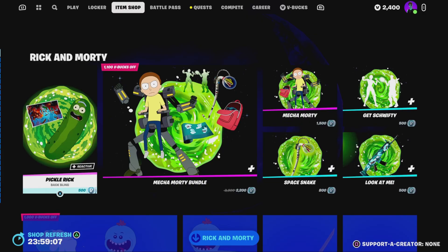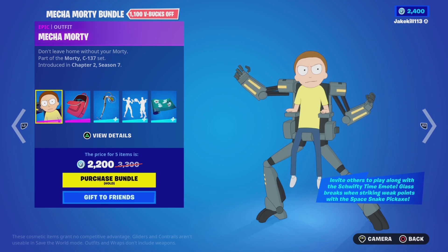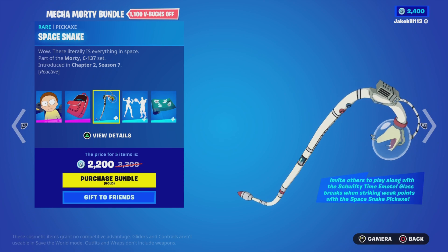We've got the Pickle Rick with the Miss Eeks and Destroy. We've got the Mecha Morti bundle with the Mecha Morti and the Battling Morti backpack, and the Space Snake pickaxe.